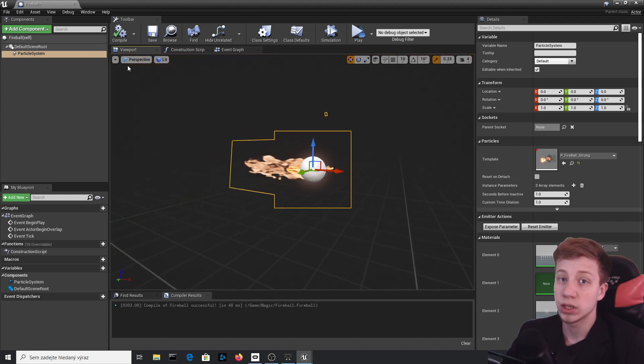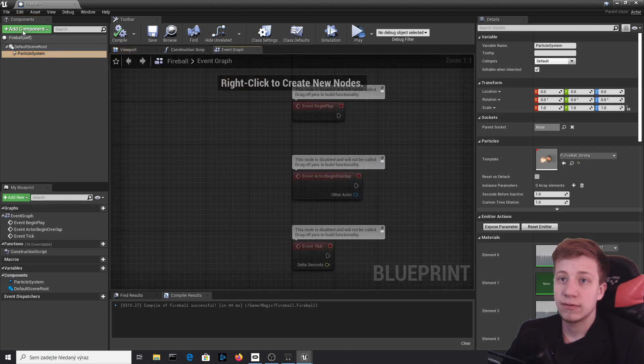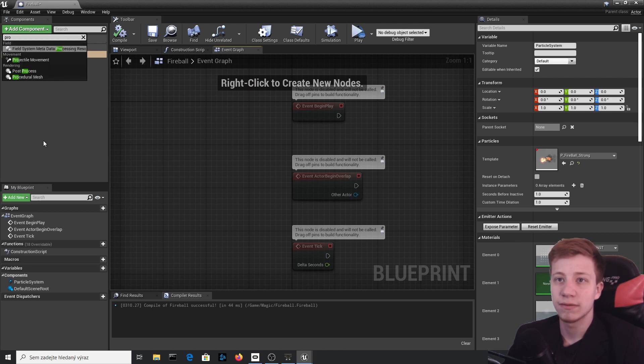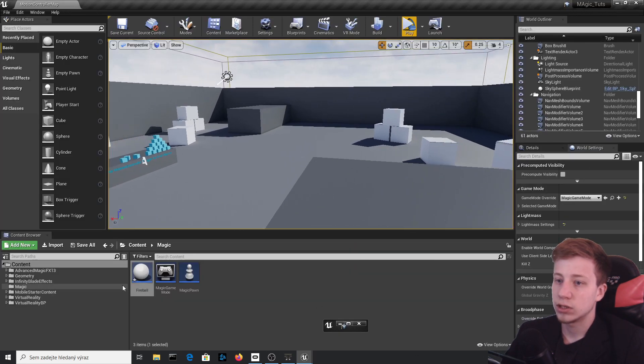Let's add some movement, so we'll add a Projectile Movement component. Set the initial speed to about 1500 and the maximum speed to whatever you want — just add a one and a bunch of zeros. Leave the projectile scale for now just to see what it will do.